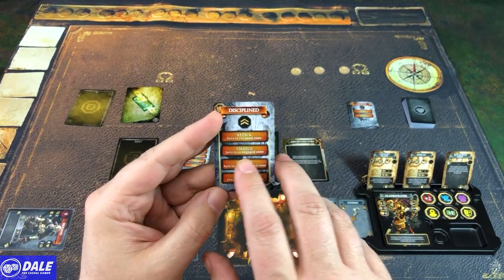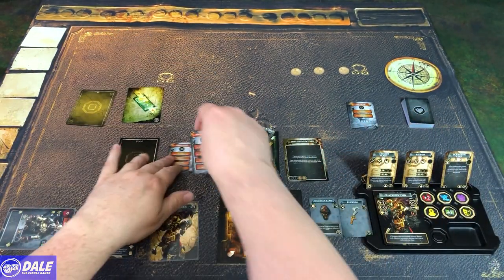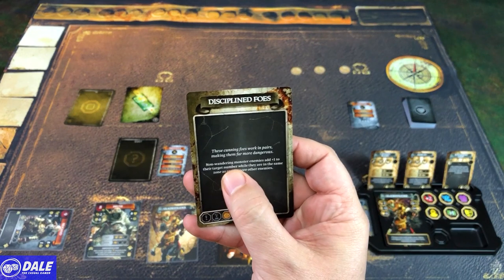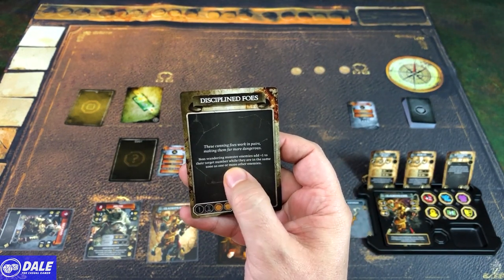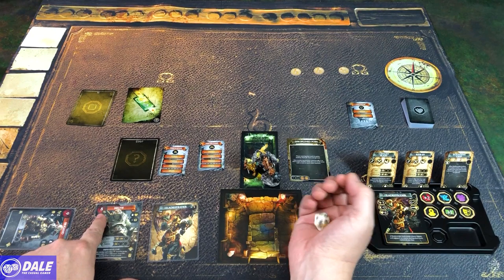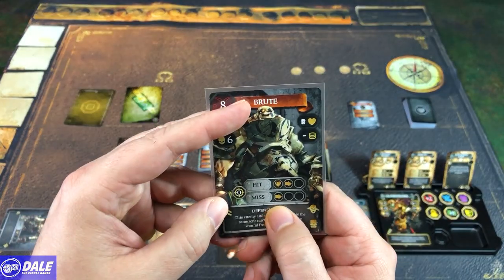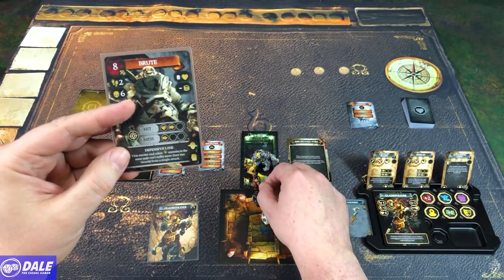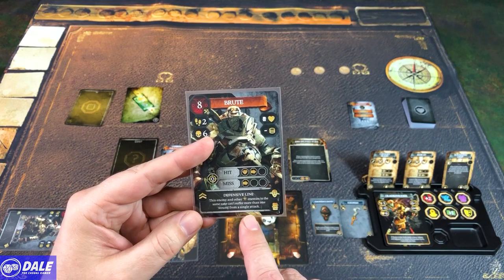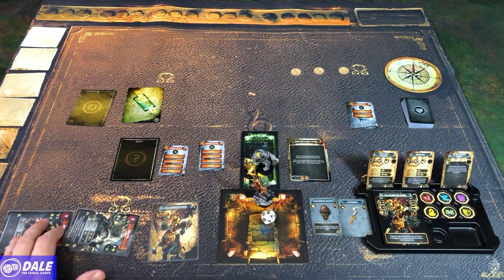Once we get two damage on him we're going to flip this card over, showing his type and the ability to flip. He is disciplined, so he starts — attack a hero in the same zone; he's not in our same zone. He wants to charge a hero in an engaged zone, which is where we are, so he's coming in after us. He's disciplined: enemies add plus one to their target number while in the same zone as another enemy, so instead of an eight we need a nine. We got a 19 so we're good, but even on a miss he's going to move us back one space. Also note: this enemy and other enemies in the same zone can't suffer more than one wound from a single attack.